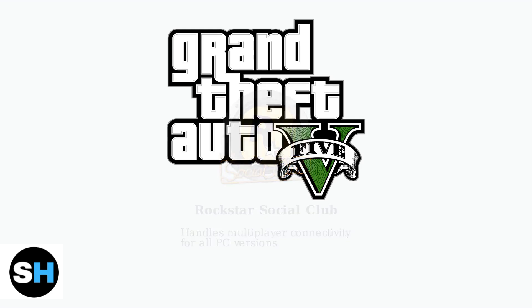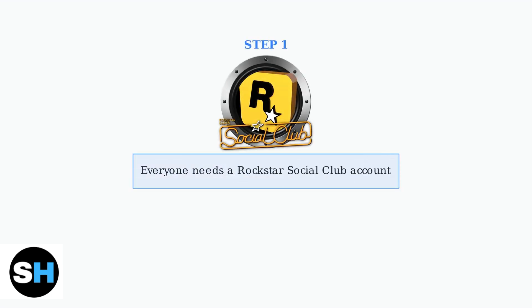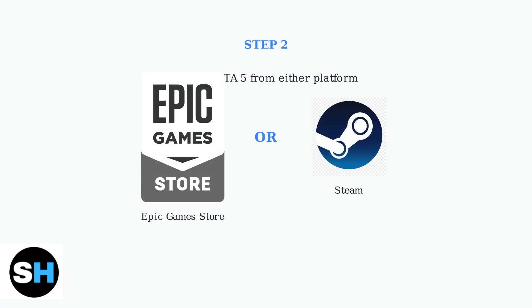To play with friends across Epic Games Store and Steam, simply ensure that you and your friends are connected to Rockstar Social Club when launching GTA Online. The first essential requirement is that everyone needs a Rockstar Social Club account. Launch GTA V through either the Epic Games Store or Steam — both platforms will work seamlessly together thanks to the underlying Rockstar Social Club integration.